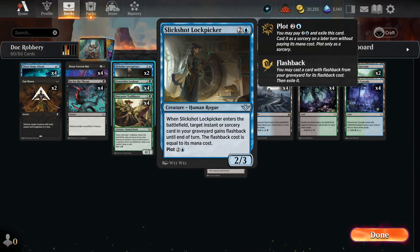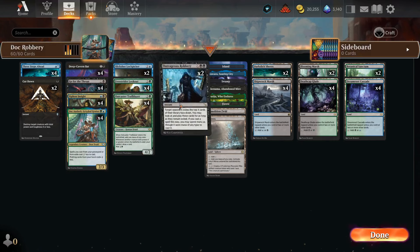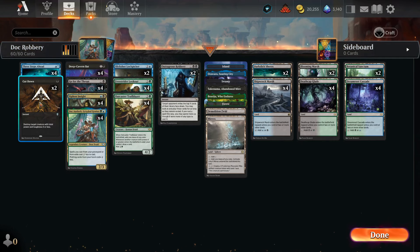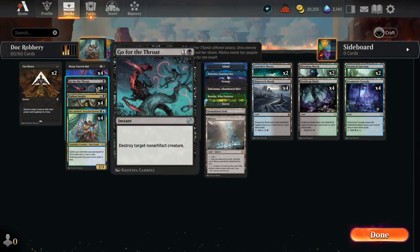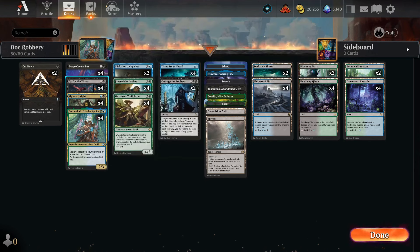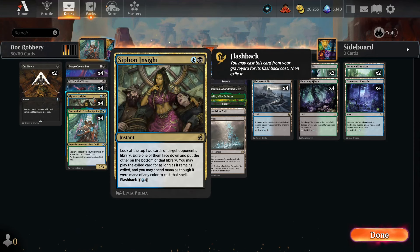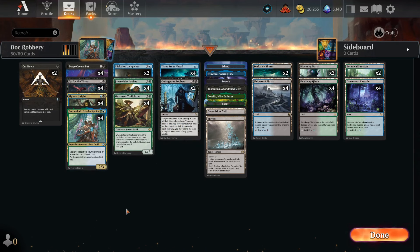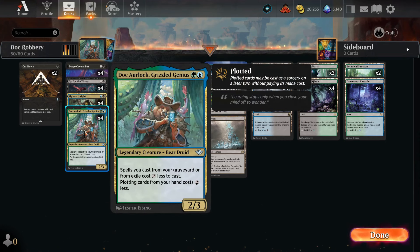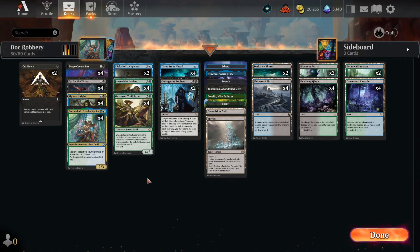I can't believe Snapcaster Mage came back as an uncommon — insane. The rest of the deck is kind of the shell to help achieve that goal. In the early game we've got two Cutdowns. In the two-drop we've got four Deep Cavern Bat, four Go for the Throat, so we can target their hand or target their board. We've got four Siphon Insight to target their library. And we've got Doc Urlok to tempo out and help us make our spells cost a lot less. You don't really want to play Doc on turn 2 — on turn 3 play Doc and be able to plot one of these two cards.